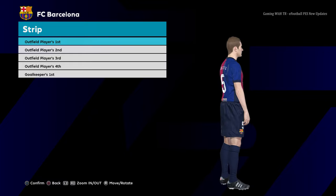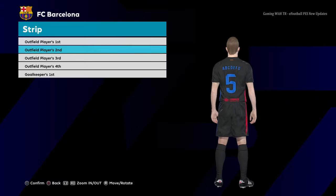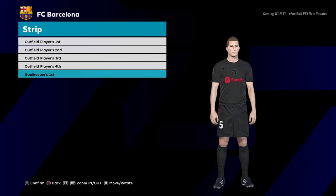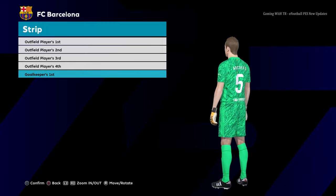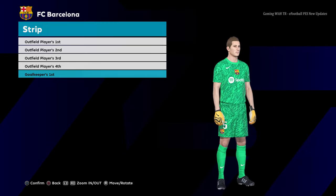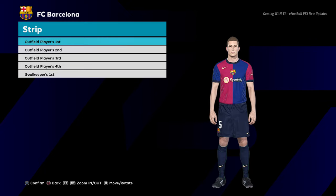Here is Barcelona. This is the home jersey of Barcelona — we are heading for the end. I showed you the big European teams. This is the away jersey, and this is FIFA 18 based — it will work on all patches, no worries about that. Here is the goalkeeper version. I hope you guys love this update. If you do, please subscribe to my channel, hit the like button, link in the description. See you in the next one — till then, stay safe, goodbye, take care.